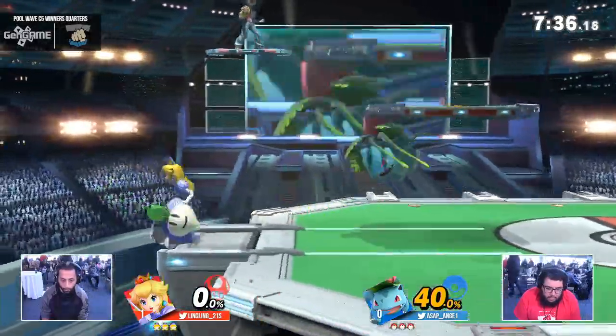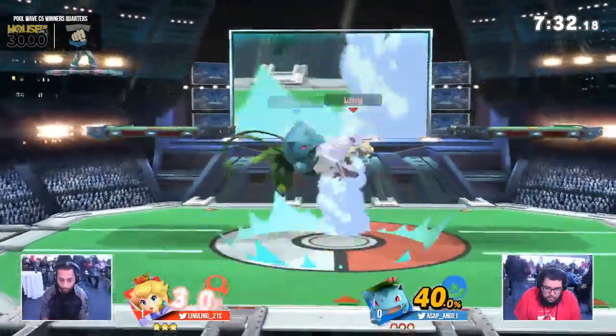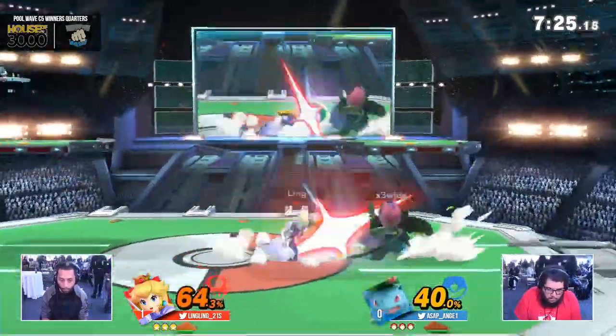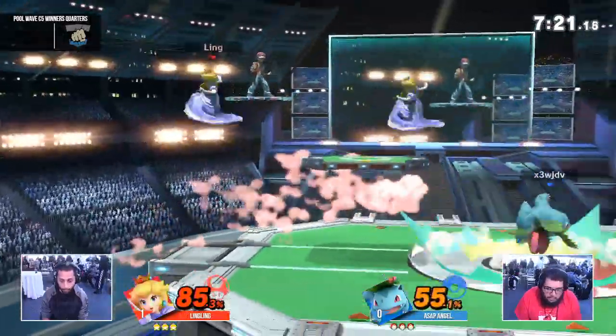Some good movement so far, but Ling's been a little more conservative this time. He says, you know what, go do your Razor Leaves and pull some turnips. The problem is, Angel is like — all right, this is my opportunity to rack up damage and get some momentum. And Ling has been on the receiving end of it this time.